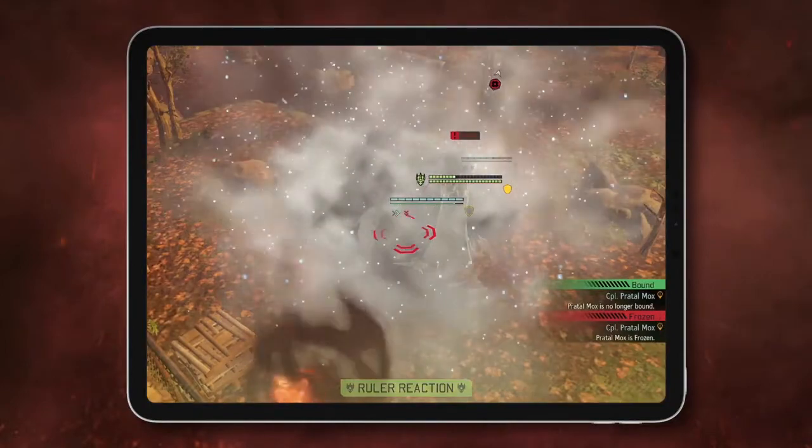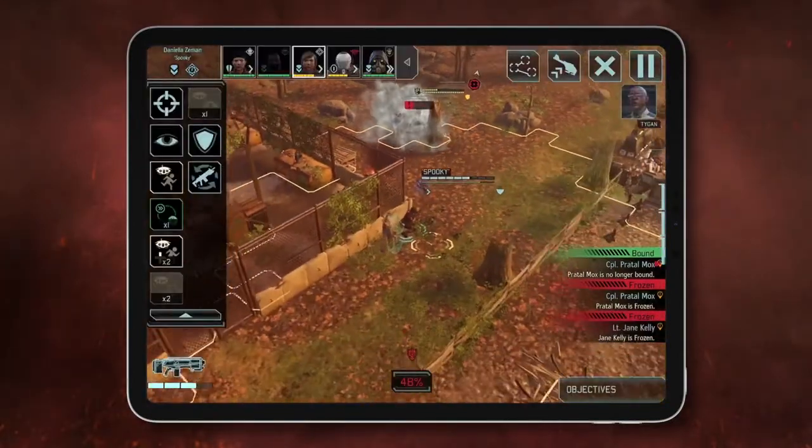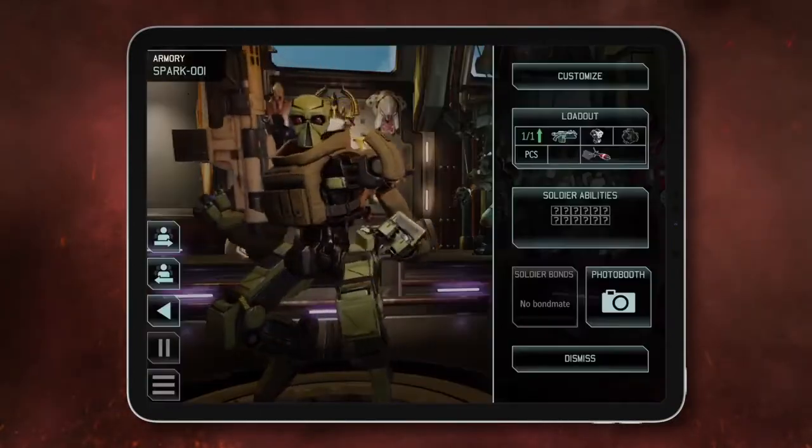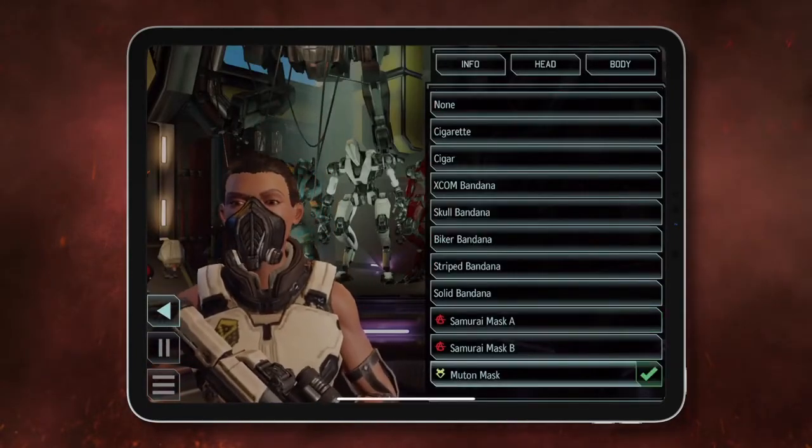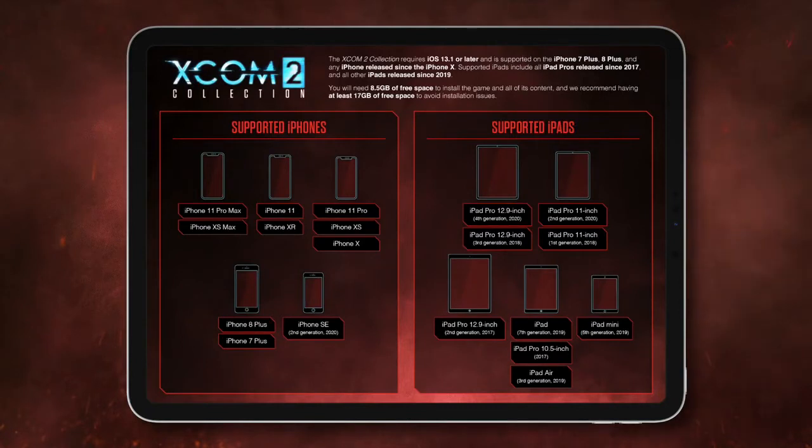The XCOM 2 Collection also comes fully loaded with four DLC packs, including new missions, soldier classes and customisation options. The XCOM 2 Collection requires iOS 13.1 or later and is supported on all of the devices shown on screen. You'll need at least 8.5GB of space to install the game and all of its content packs.